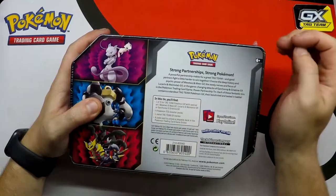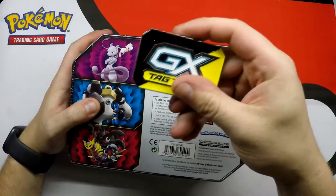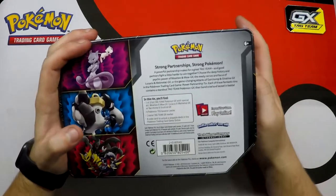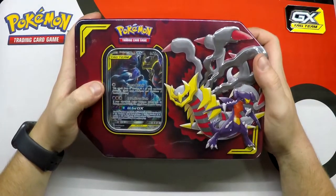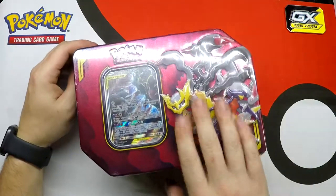Four booster packs, a Metal Tag Team GX marker - another one of these, nice and sturdy - and a code card to unlock a playable deck online. So we do have the Garchomp and Giratina one. Let's crack it open and see what we get inside. And we'll open up some Rebel Clash after we get this open.